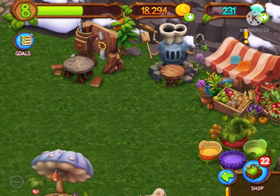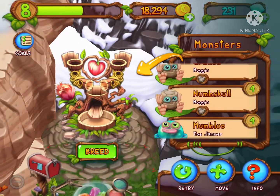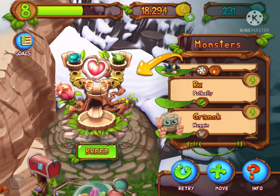We're going to get into a water and grass type. Let me click on the nursery, and I'll breed Toe Jammer, the water kind, and Potbelly, the grass kind.